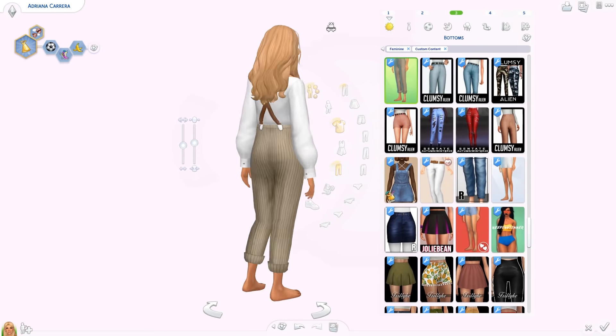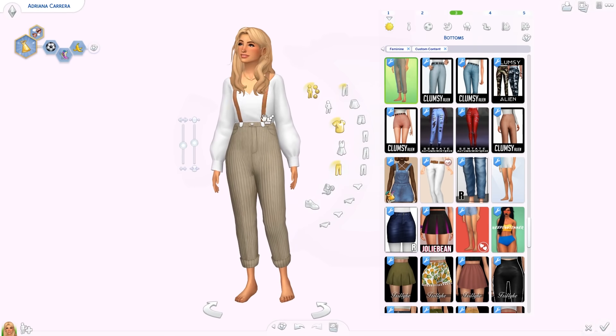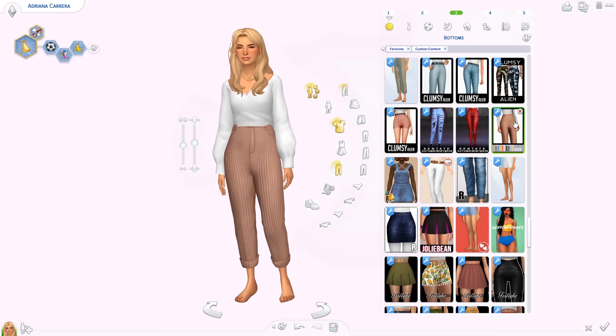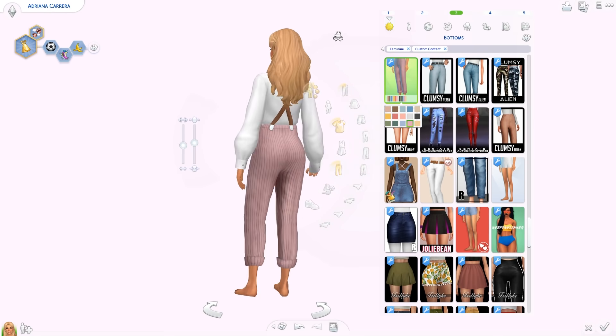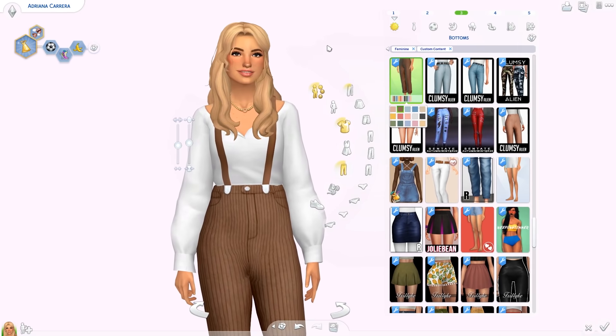From the same post we also have the Eva Trousers. They have a great texture and you can download them with or without the suspenders. They're a little bit cropped with a really cute color palette.